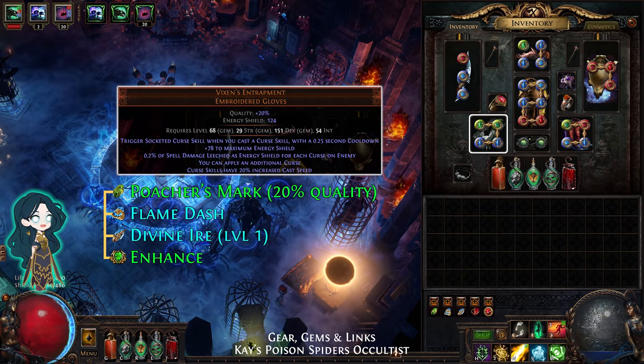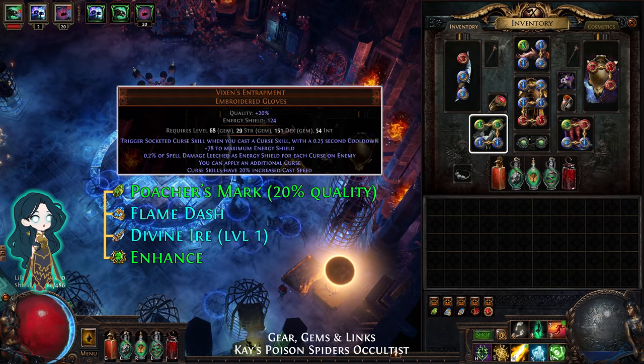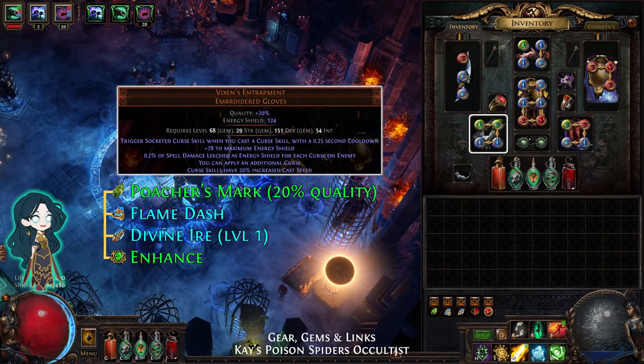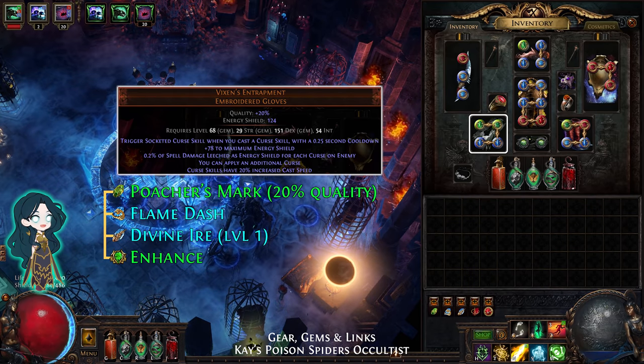For the gloves, use Vixen's Entrapment. The gems are Poacher's Mark, Flame Dash, Divine Ire, and Enhance — which will double the chance to get frenzy charges from Poacher's Mark.